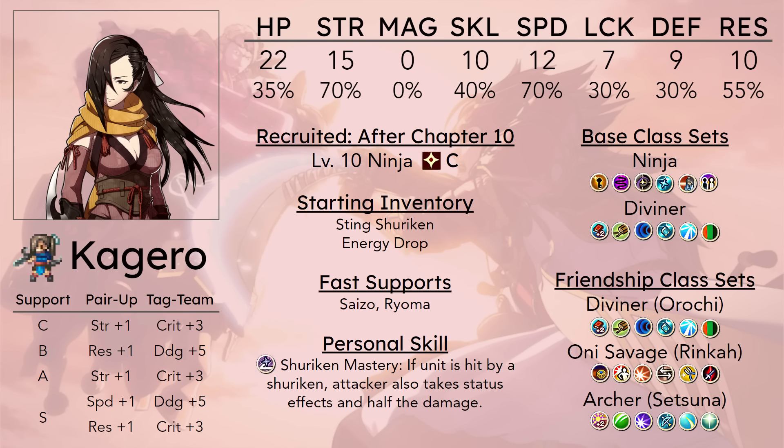The Sting Shuriken does have a high might stat, but that gets lowered every time it's used against enemies it isn't effective against. She also happens to come with an Energy Drop, which you can use on her before promoting to make sure she caps her strength earlier — though I don't know why you would want to do that. It does help bridge benchmarks, but you are slightly reducing her long-term prospects by doing that. She already has enough strength at level 10 promotion, so it's really not necessary.